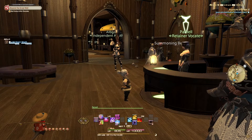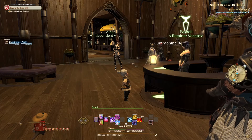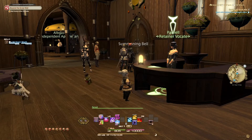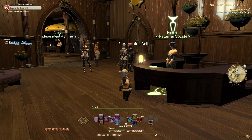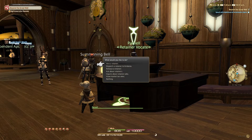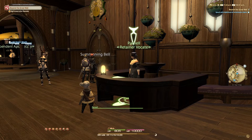I however have access to six, just because I'm a high level crafter for the free company. So back on topic - once you've reached your chosen retainer vocate in any of the cities, you have a chat with them. We're going to be looking at the top entry right now because that's the most important one. We'll go through the other ones, but we're going to deal with hiring a retainer first.